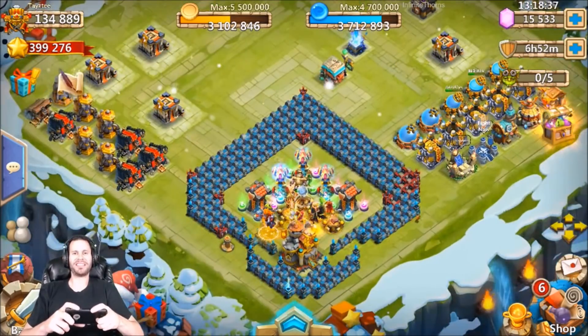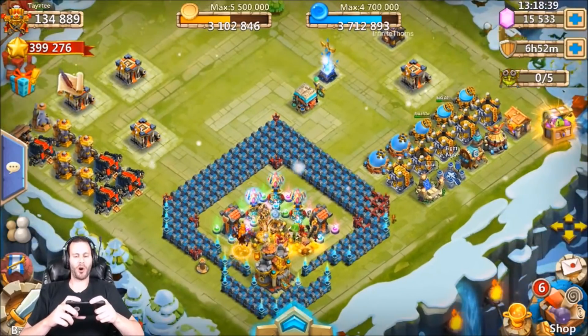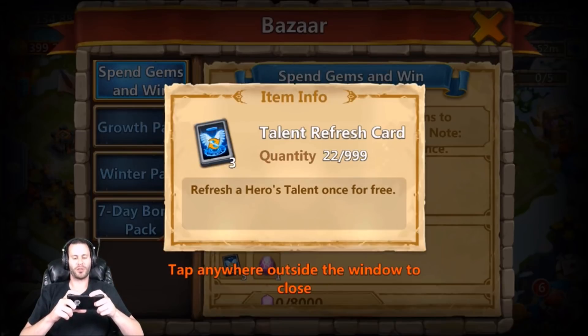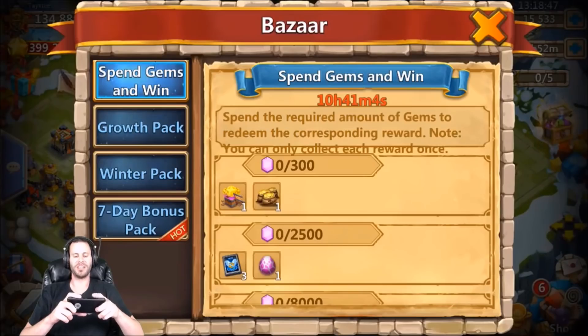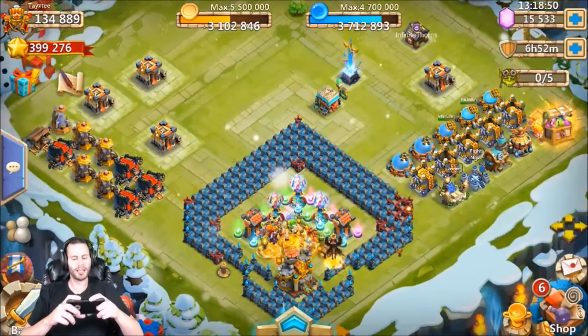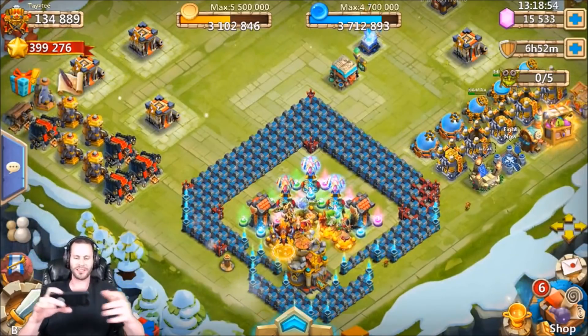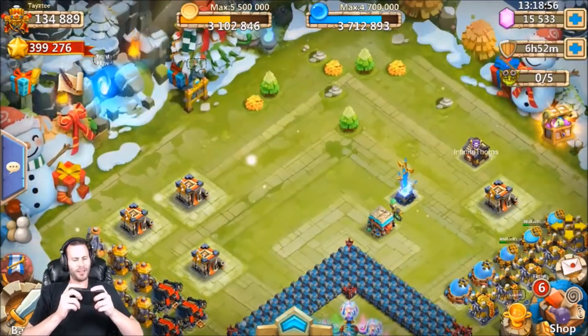What's going on guys, this is JT here on the iOS server on my free-to-play account. Today is Spend Gems and Win, so I'm gonna be spending a total of 2,500 gems for the three talent refresh cards plus the legendary pet egg. I'm feeling really positive today so I think the goods are gonna come - think positive and positive things happen.